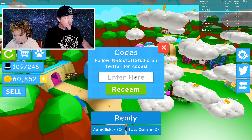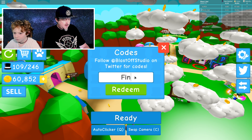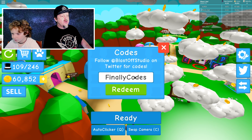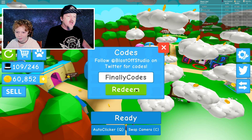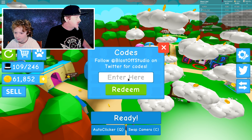I'm gonna hit the codes right here. So the first code is 'finally' - I guess they finally got codes. Redeem that - it's gonna give me a nice little stack of coins. That's pretty good.